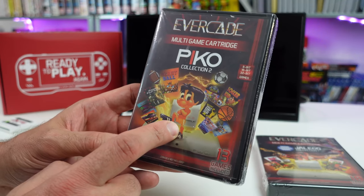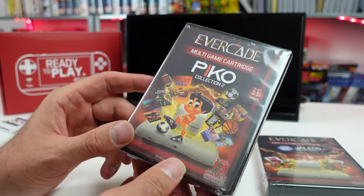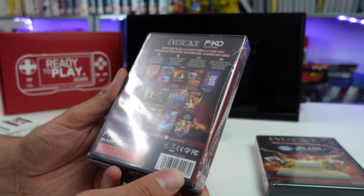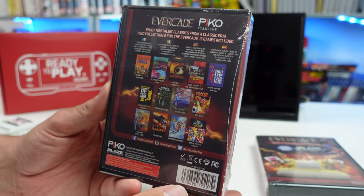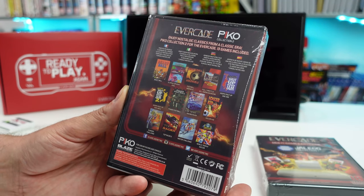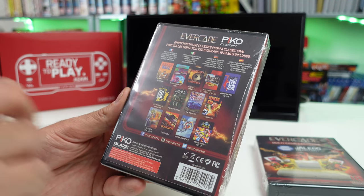13 of them. You got a little weird-looking football — soccer dude, depending on where you are in the world. But it's a bunch of sports games. I mean I'm not that excited about sports games, though there are some I really enjoy. But what do we got here? Beast Balls, Eliminator Boat Duel — that one's kind of fun.